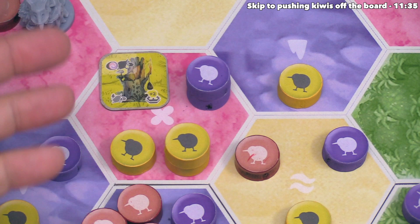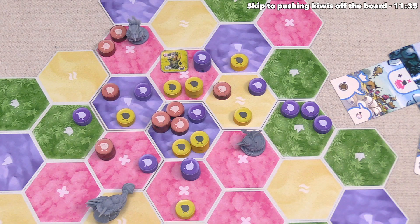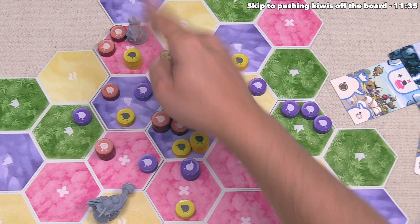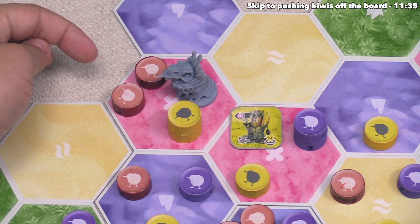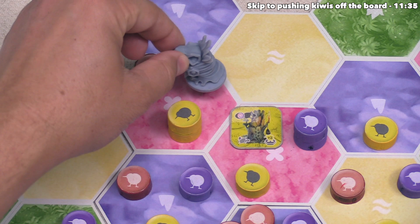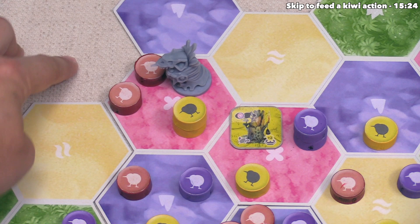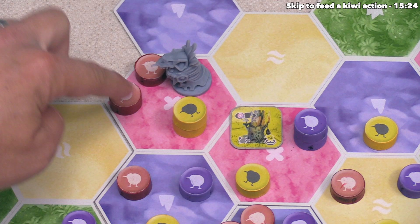That benefit shows a lightning bolt and a kiwi movement icon, which means they can immediately move one of their kiwis. However, they are not allowed to spend extra food for extra movement with this bonus movement. After considering their options, they want to move this size two kiwi into that area, which means it can push up to two lower-sized kiwis out of this new region. Yellow has decided to push these two tokens off the board entirely.